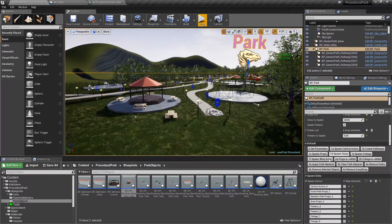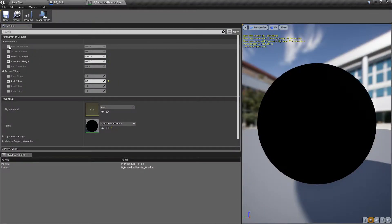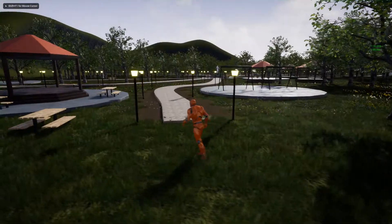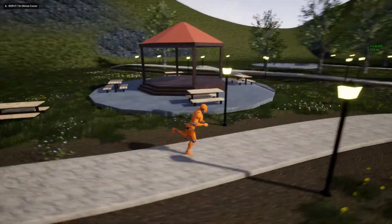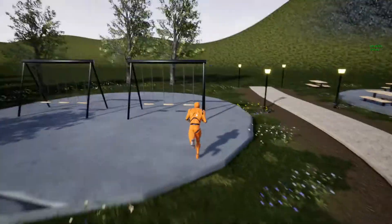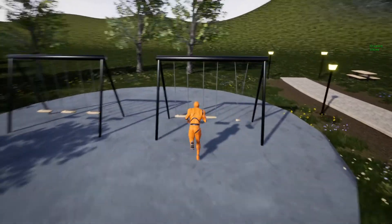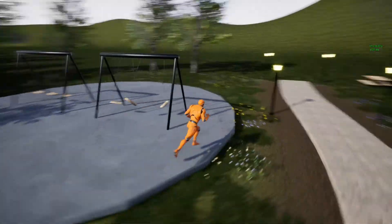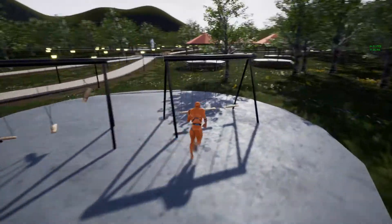Then apply path materials — go here, save, and take a quick look at the park. You can see the swings — and if you saw the last video the swings are actually using physics constraints, so they're actually interactive.